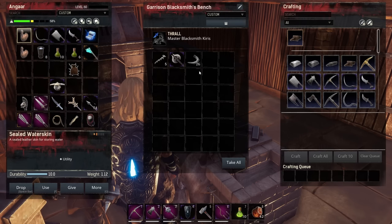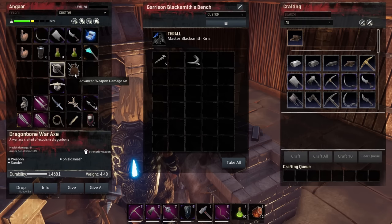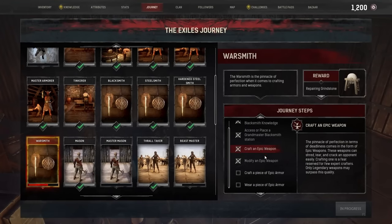There we go, crafted. It ended up with 44 damage. It's got zero armor pen on it so an armor pen kit would have been useful. Take that, drop it on there — we've modified an epic weapon.